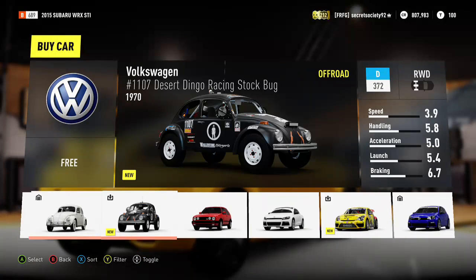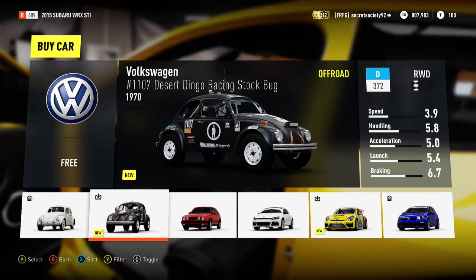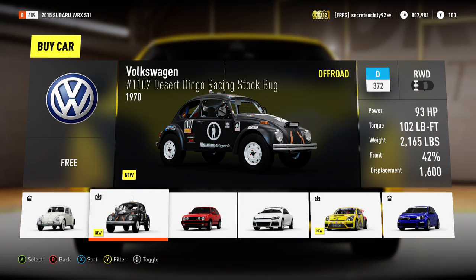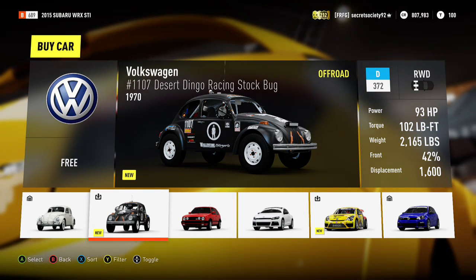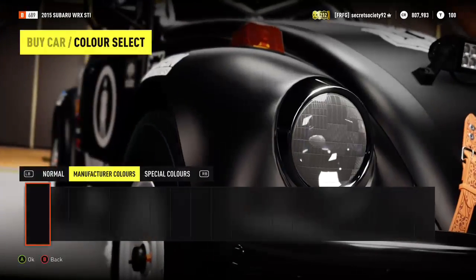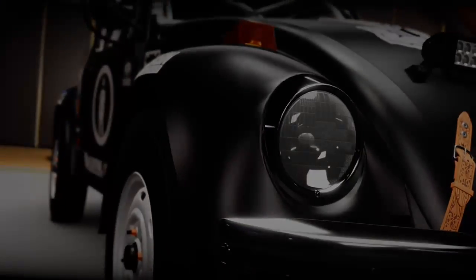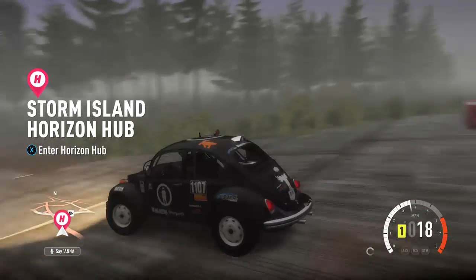The first of the final two cars is the Volkswagen Desert Dingo Racing Stock Bug. Look at that — raised ride height, stripped out. It's not got all that much more horsepower than normal, but it's a lot better than the 40 horsepower from standard. And it obviously doesn't weigh all that much, like most Beetles. This is going to be interesting to drive, to say the least. It's obviously made for off-road racing. I can't say I've ever heard of it, but that's what I love about these games — they give you an insight into cars you've never heard of before.